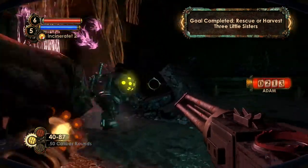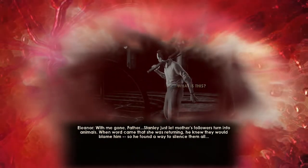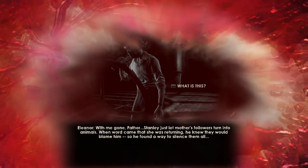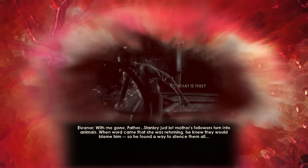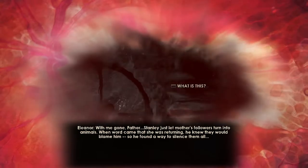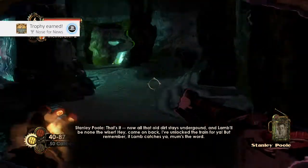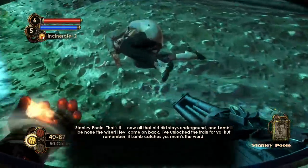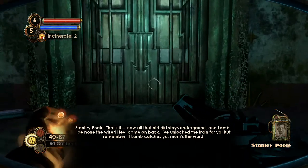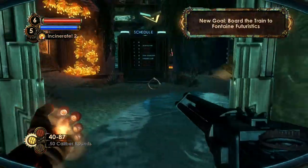Not turning up as a big sister. That's the last one. With me gone, Father, Stanley just let Mother's followers turn into animals. When word came that she was returning, he knew they would blame him, so he found a way to silence them all. And now he's trying to cover it up. Now all that old dirt stays underground, and Lamb will be none the wiser. I've unlocked the train for you. But remember, if Lamb catches you — mum's the word.